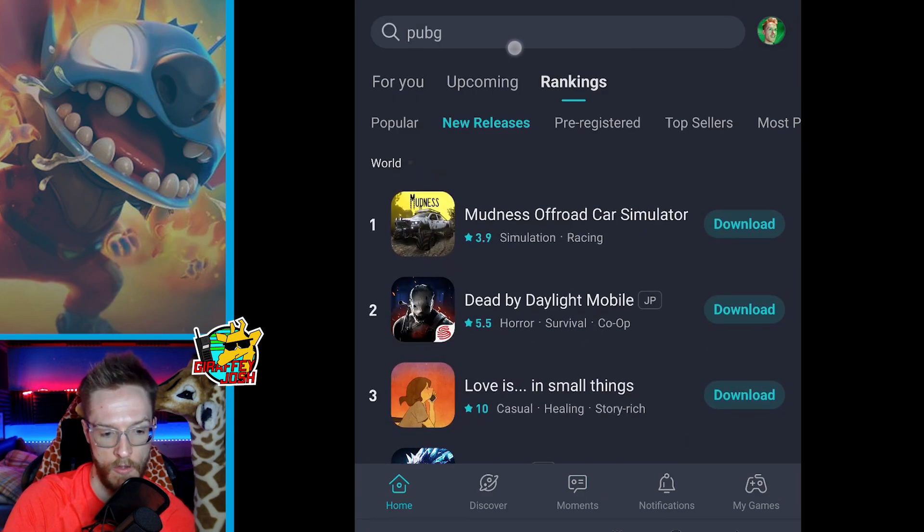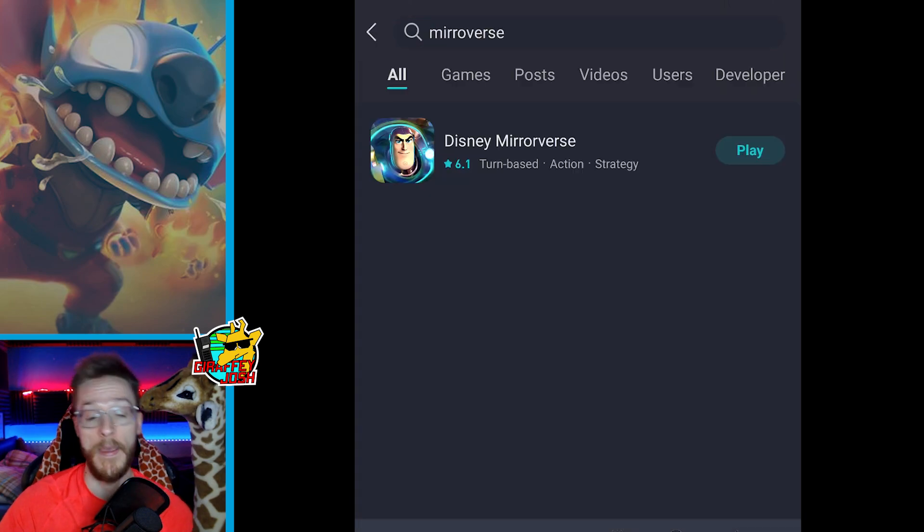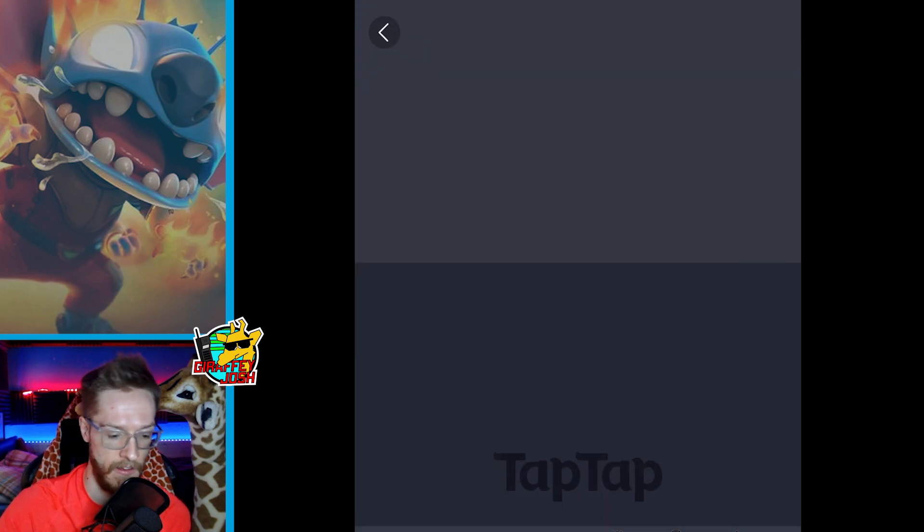What you're going to want to do is go into the search and search Mirrorverse — I've already done that. It'll pop up here. If you don't see it, sometimes you just click Games. The second link in the description will be the direct link for Mirrorverse. You just click it and then click 'Open in the TapTap store.' Note that this is Android only.